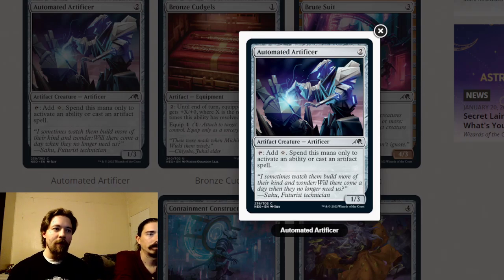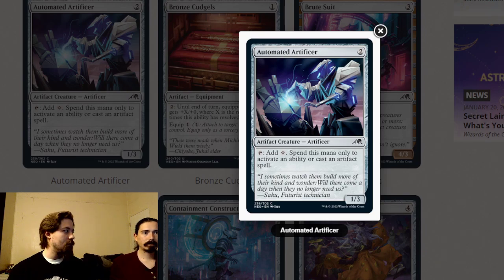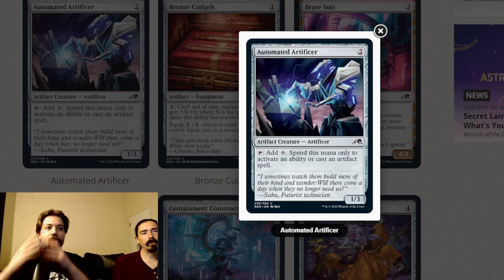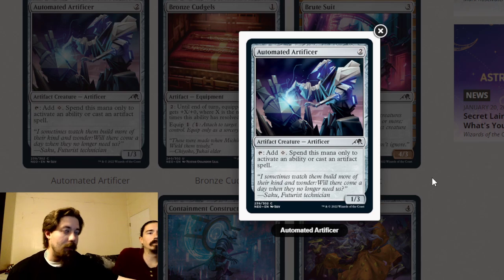Automated Artificer is a two-mana one-three artificer creature. Tap to add a white or a colorless mana, but you can only spend this mana to activate an ability or cast an artifact spell. If you have enough artifacts, this could be good in your limited deck. It's also a one-three blocker if you don't have a low end, so I'd pick it if you're already in those colors.